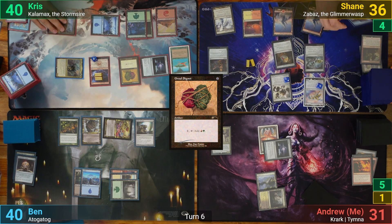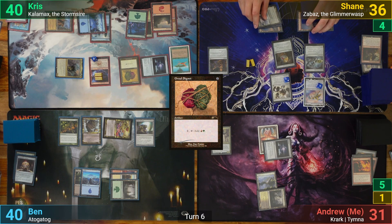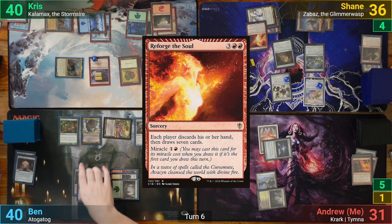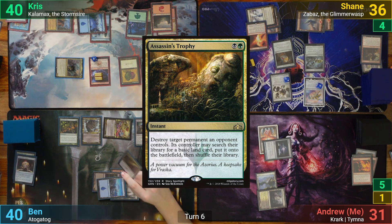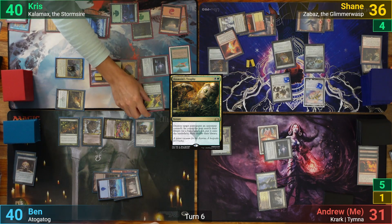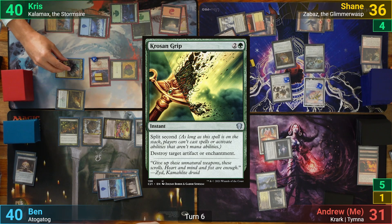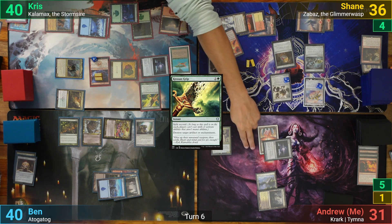Shane draws, and has been saying for the last 3 turns he'll help me out but never does. He finally holds up on his promise, casting Wheel of Fortune — sorry, Reforge the Soul — and in response Ben casts Assassin's Trophy targeting Kalamax. Chris says he's got a few things he wants to do before that resolves, and the first is casting a Krosan Grip. He gets a copy of it and debates to just completely shut me out of the game by blowing up my mana rocks.